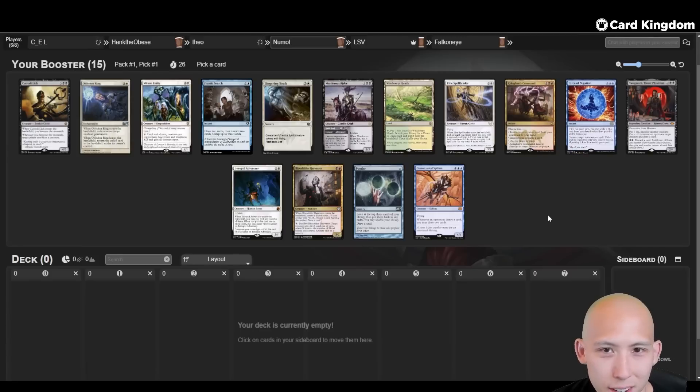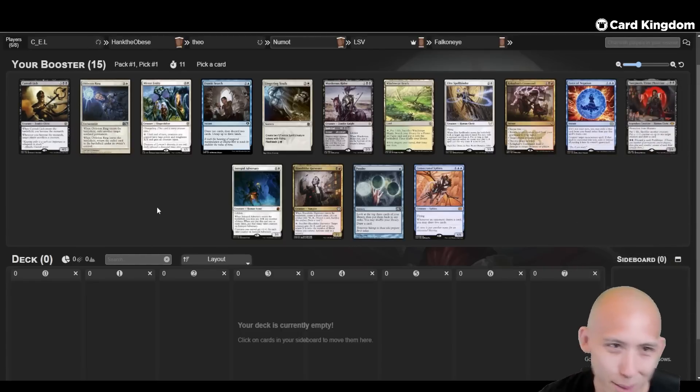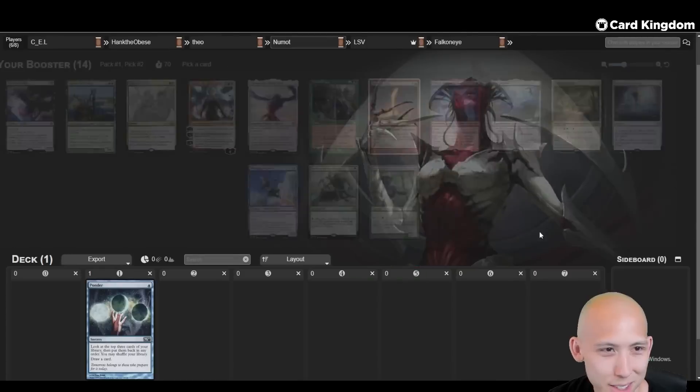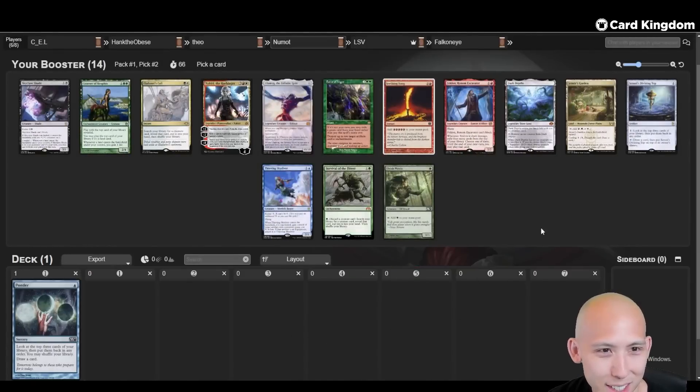I think the strongest cards you could go for in this pack are Ponder, Force of Negation, and a fetch. This is a Monarch card, yes, but it's not that good of a Monarch card in my experience. Although, any card with Monarch or Initiative on it is generally pretty good. I think I'm just going to take Ponder - I have a really hard time passing one-mana blue cantrips. Let's pick Ponder pick one, pack one, and go from there. Pretty lackluster overall.